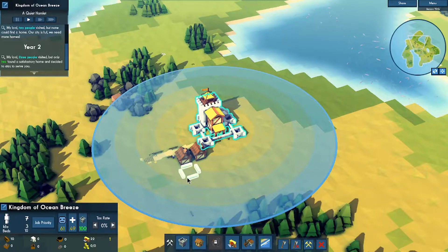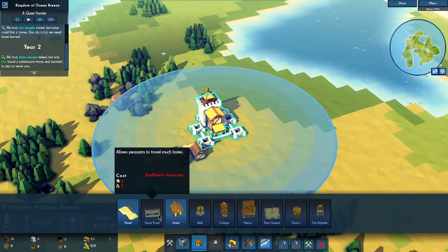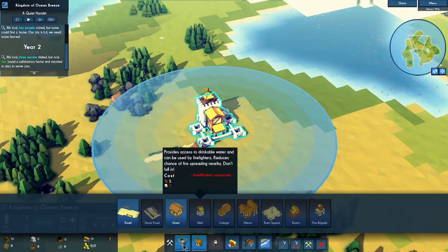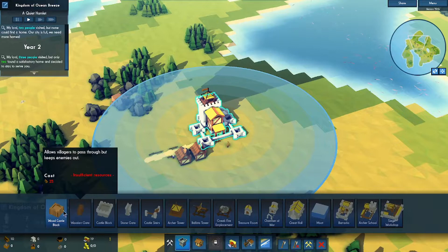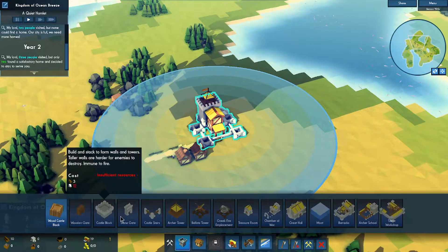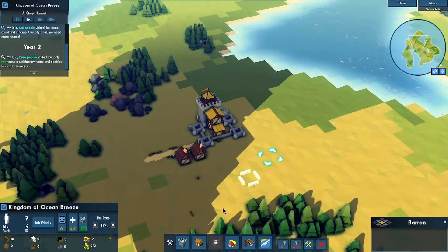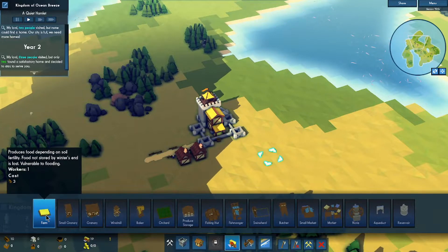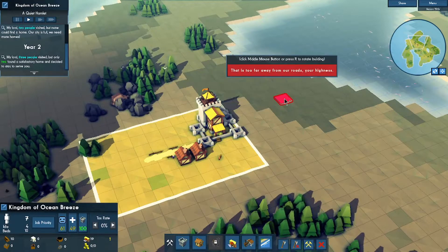Two more people joined — now we have seven people. Nice, you can see it in the corner. What else can I build? We need stone. We need stone for most things. The castle menu has options that seem to be for when enemies come, but I don't know if there are any right now. The one advisor said I need farms.